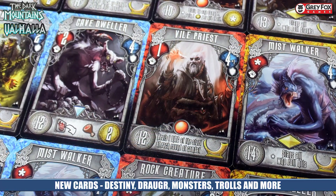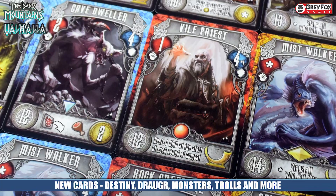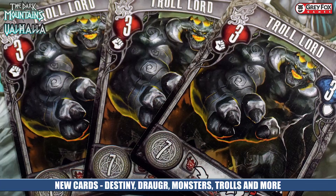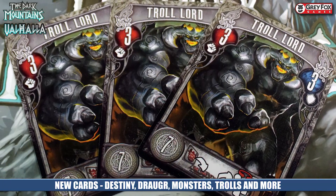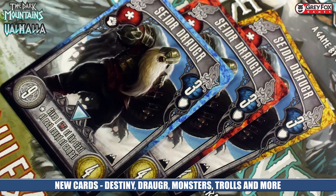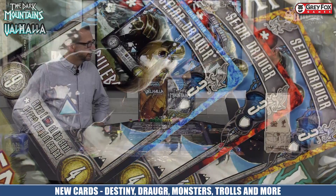Don't forget about the Dark Mountains too — it is really good. It adds a lot of different creatures that are different from the base game. The trolls have a lot of variety with the Dark Mountains expansion, and the monsters have really cool unique abilities. When you add the archers, doing all those things in Valhalla would be a lot harder without them. When you go to the Hunting Grounds with some archers, you'll never go back without them — and even going into combat with archers is fantastic because you're going to hit 80% of the time.